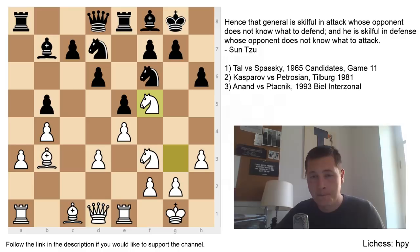One of the main middle game principles is that when your opponent attacks on the flank, you should strike in the center. When your opponent is attacking in the center, you should strike in the flank. The first game, Tal-Spassky, their final game from the candidates final in 1965, is going to be used for that. The second game between Kasparov and Petrosyan is going to be about active defense and bringing more and more defenders into the defense. And the third game is going to be Anand-Fetačnik from the Biel Interzonal in 1993.